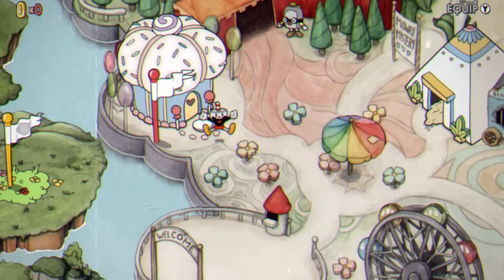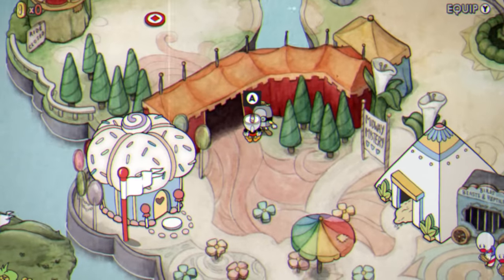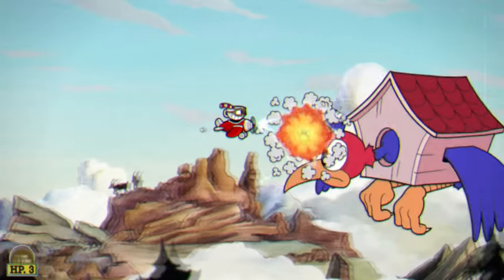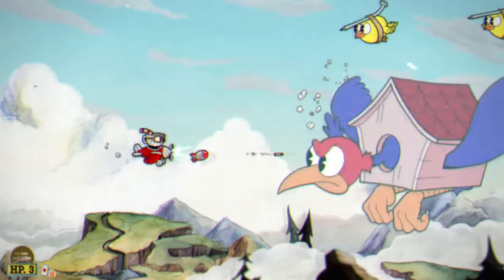Before moving on to the next fight, we can talk to the fella by the underpass to get a second attack type for the airplane — and yep, this now lets us do the weapon swap glitch in the plane levels. I don't find the effect of this glitch on plane levels nearly as impactful as on the others, but it certainly does still help to shave off some time.